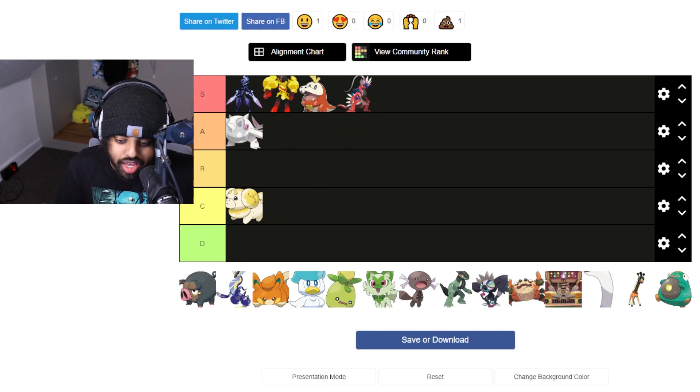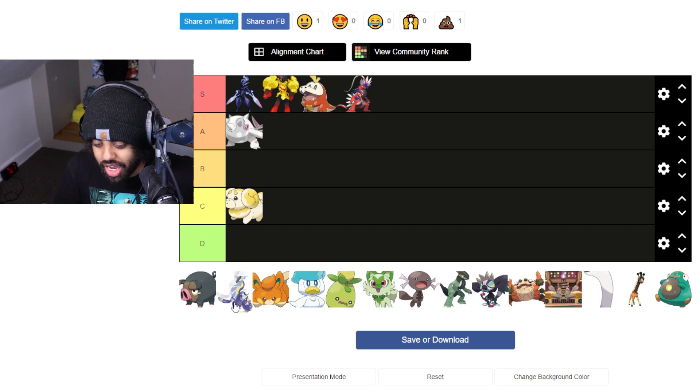Koraidon — I don't know why this thing gets a lot of hate. This thing is stupid cool. I love this whole tribal look — the feathers, the scales, the color palette. I've seen it get a lot of hate, and I'm honestly surprised, because I thought people would like it more than Miraidon. Miraidon seems to be the more popular of the two, and that really does surprise me because I thought Koraidon was going to be the more popular one.